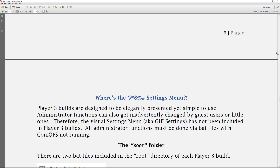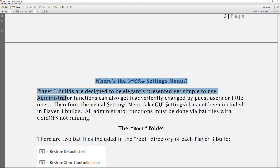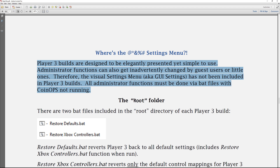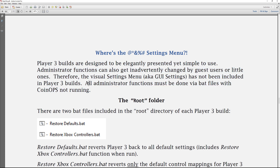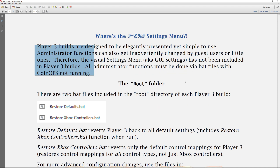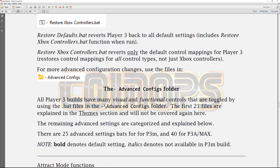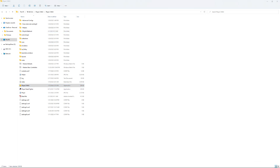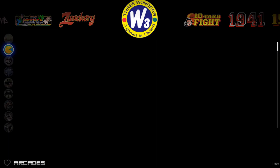Player 3 builds are designed to be elegantly presented yet simple to use. Administrative functions can get inadvertently changed by guest users or little ones, so the visual settings menu — the GUI — has not been included in Player 3 builds. So if you like changing themes easily within CoinOps when you load it, you'd have to do that in the root directory or the bat file. All these CoinOps builds are purpose-built, so this one might not be for everyone.